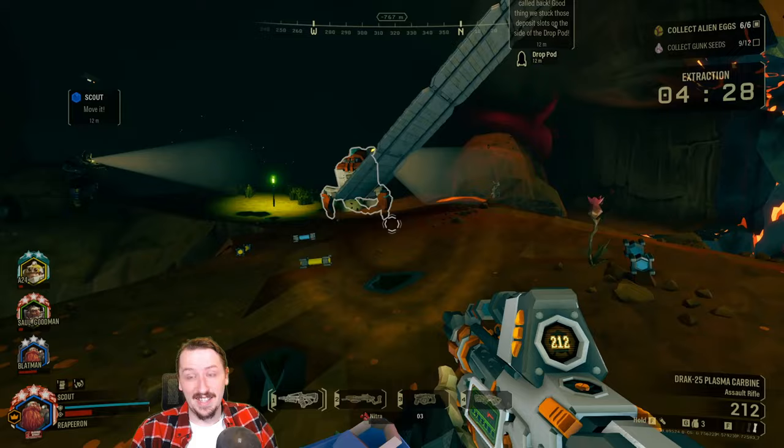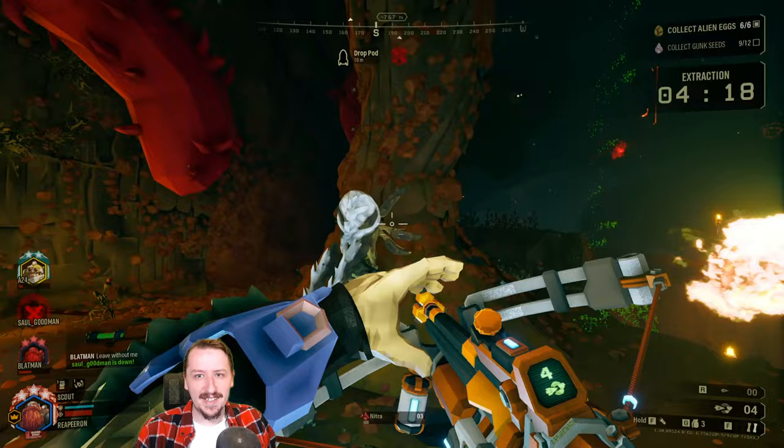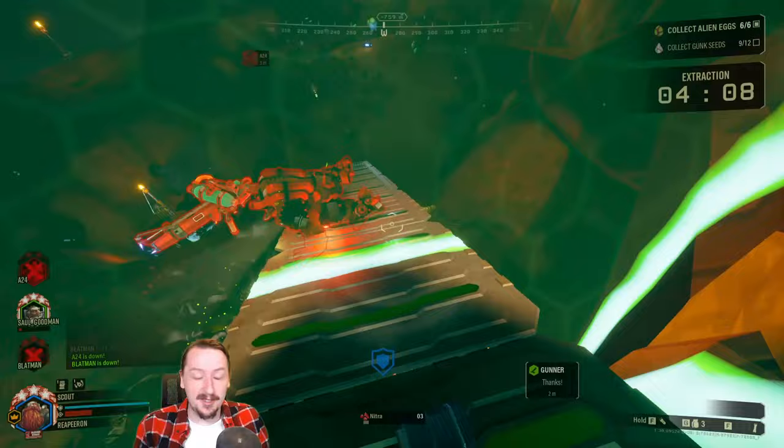I decided to take this with Thermal Exhaust Feedback for the Drak, which is a very fun overclock that lets you apply fire with it. The main idea is to stick something with a pheromone bolt and then just spray the Drak into the crowd, which usually works pretty well — you can light things on fire pretty quickly. The crossbow still does high damage to single targets so you can pick off big enemies fast, and the Drak is also pretty well rounded with this.